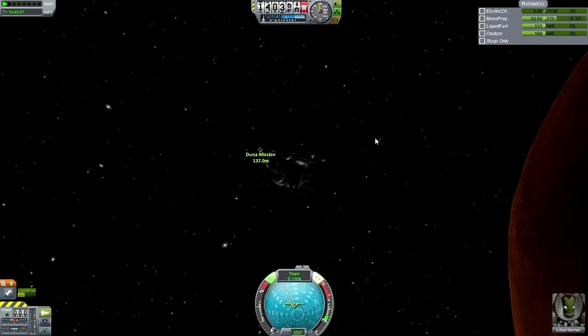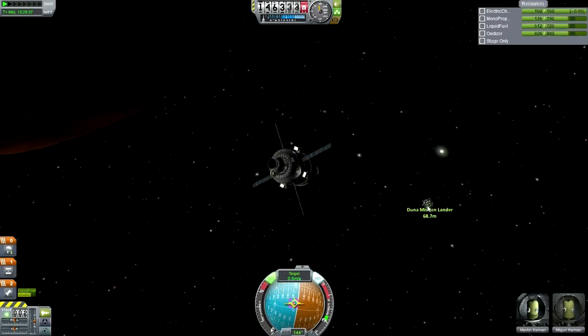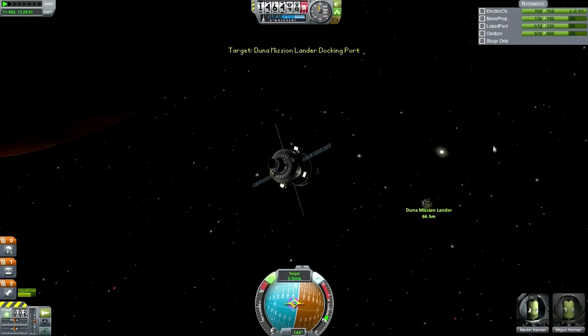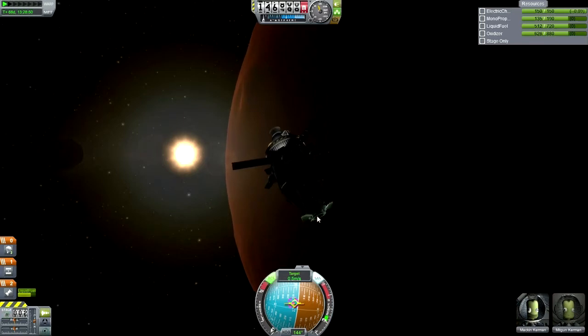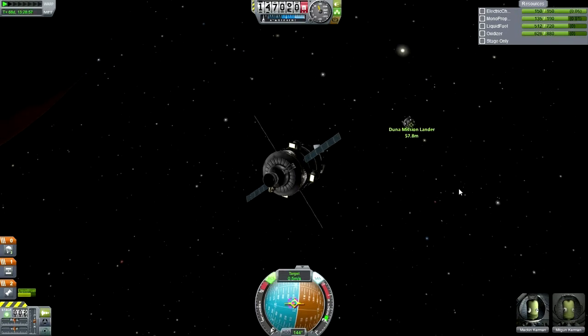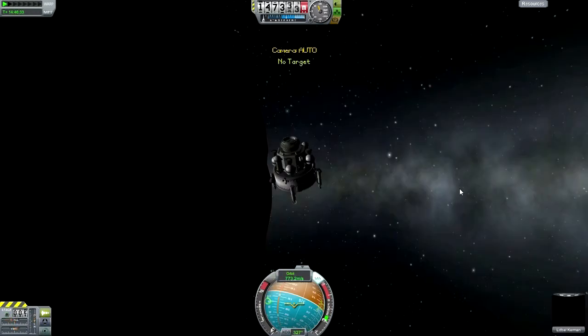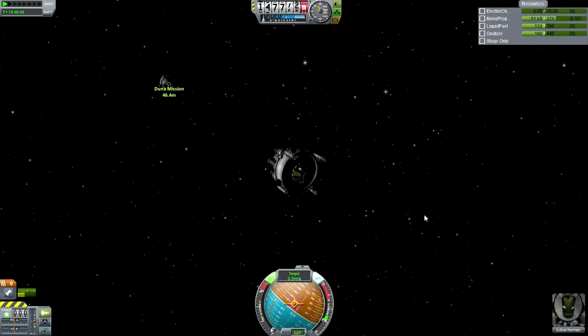We can turn with monopropellant — that's fine. That'll make things simpler. We've set the Clampatron as the target. Let's make sure we've got our shield open and that we're controlling from here.